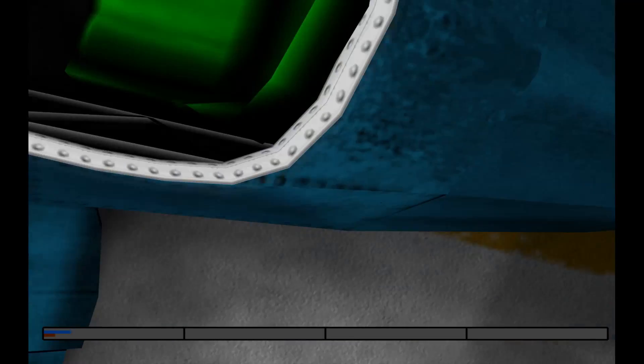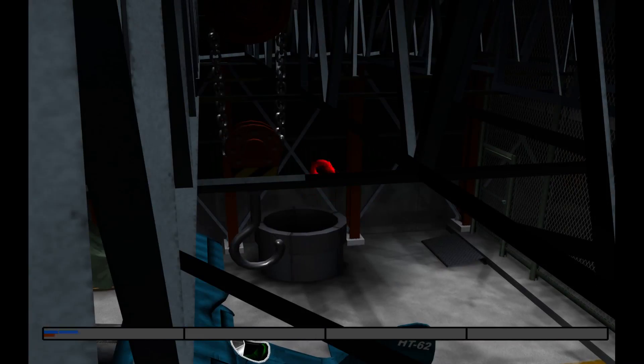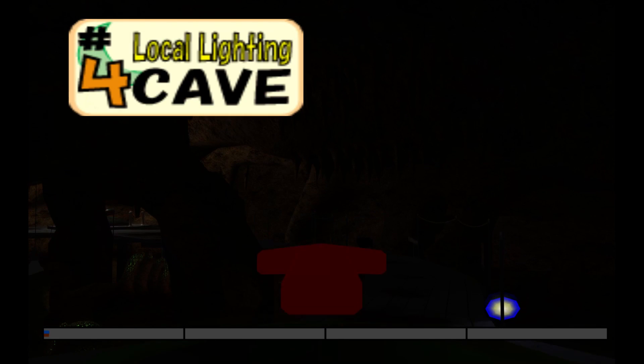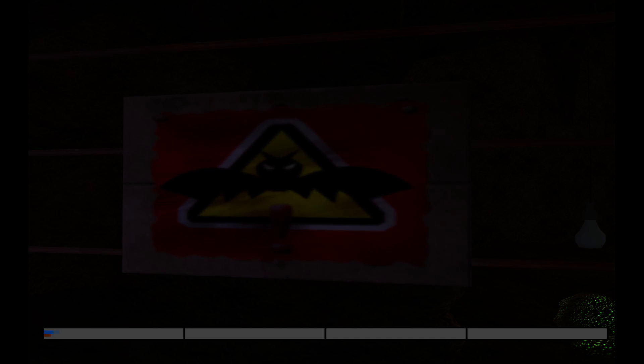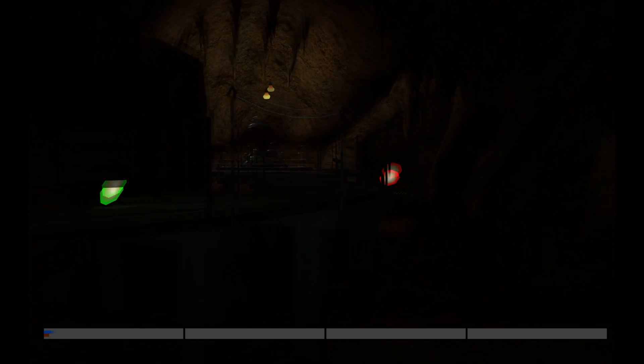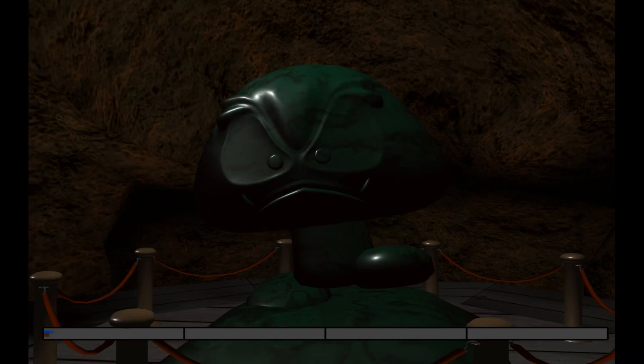Whether or not they were supposed to fly this plane is another question, because we looked at that picture and it doesn't really look like either one of them was in that cockpit. And now we're inside the local lighting cave. I actually found some pretty interesting stuff in here. The first thing I noticed is that there's actually a warning sign for the bats from Super Mario 64 — I tried to find them, though, and couldn't. As you go further in, you can actually see that there's a well-lit statue of a Goomba.